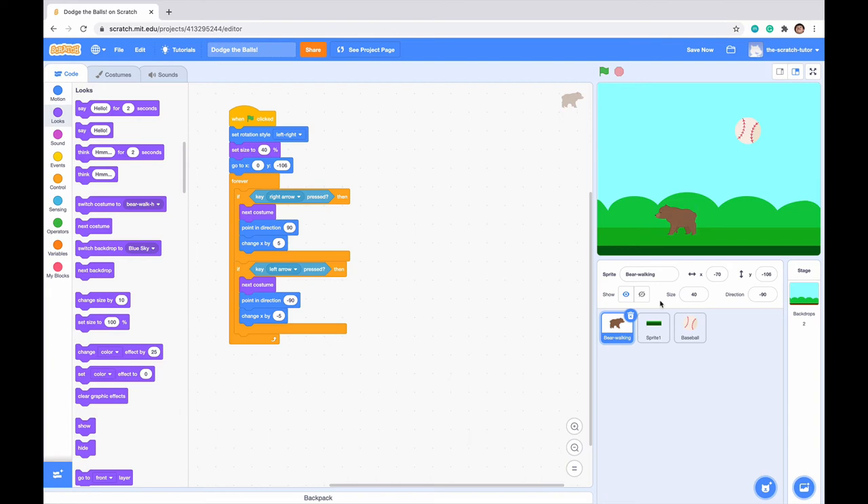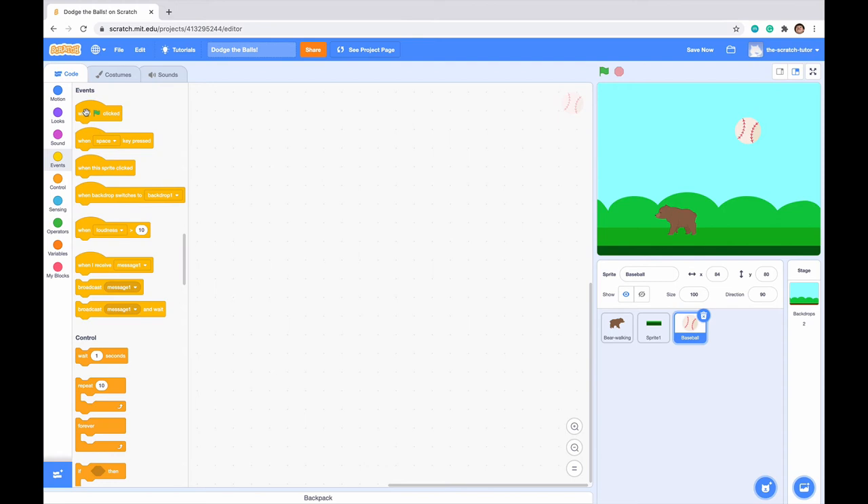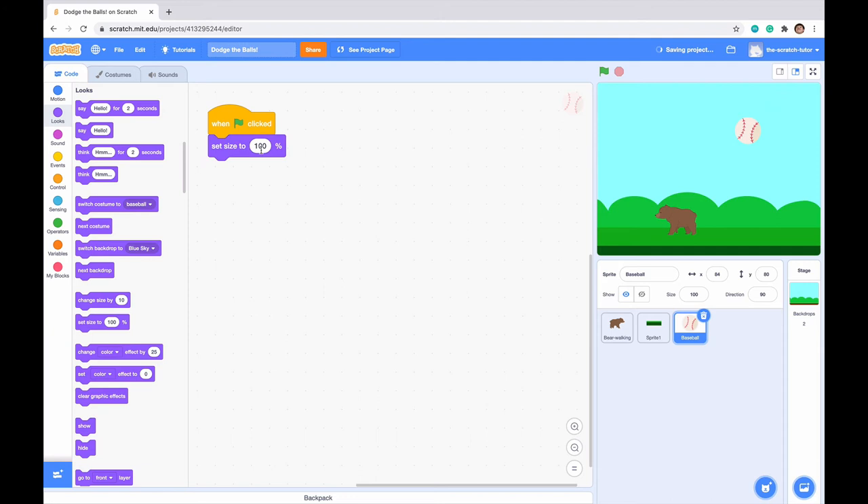Now let's go to our baseball. We've gotten our bear script down, so let's get our baseball script. Go to events, drag in when green flag clicked. The baseball is a little big, so go to looks and set the size to maybe 50% — that's a good size. Next, we want to create clones.